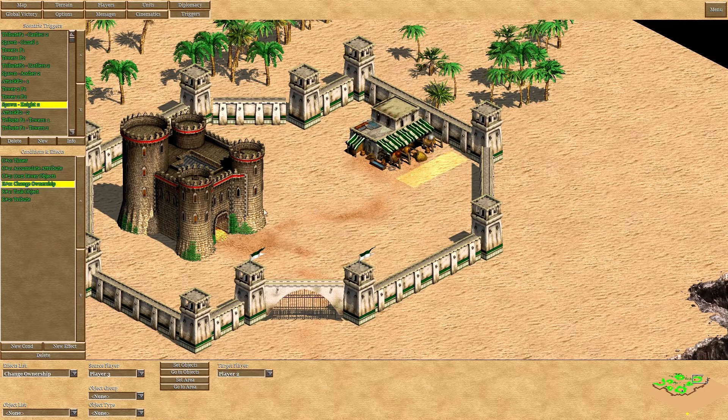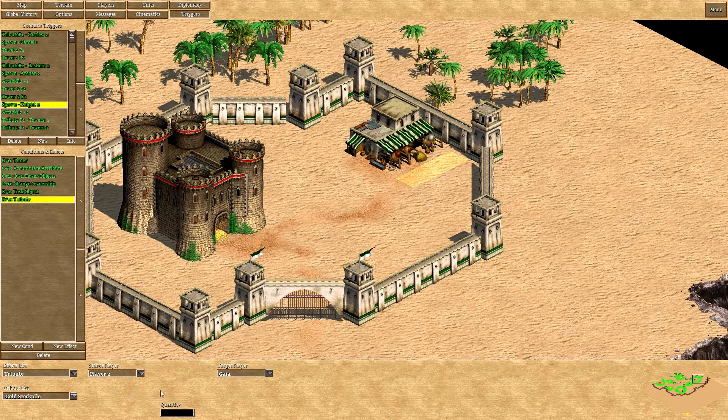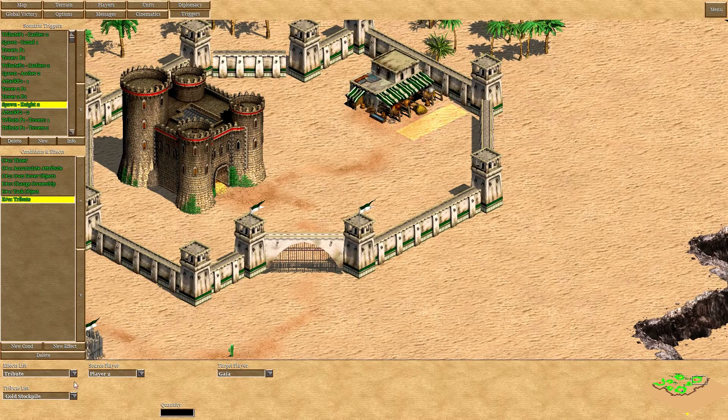Then it's basically the same as the trigger for the player. You change the ownership of the knight from player 3 to player 2, you task that knight to a location, and player 2 tributes 20 gold to Gaia.